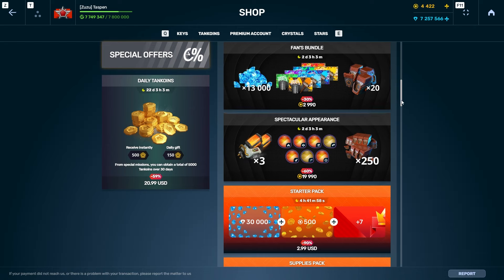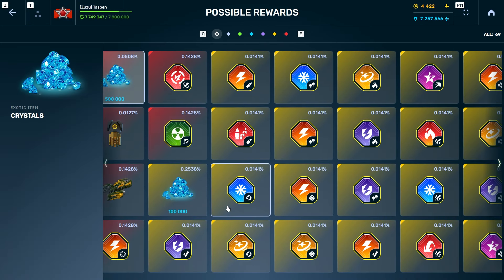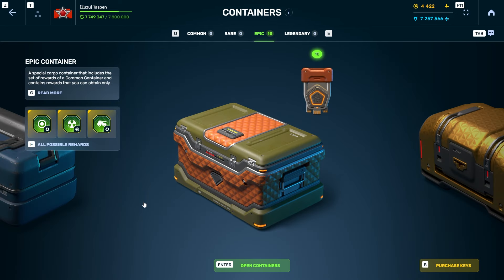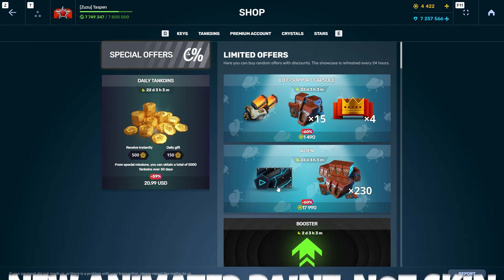I remember back in the day, the most expensive bundle you could get back in 2018–2019 was an XT bundle and you were guaranteed to get stuff from that. Now you just get containers and really crappy shot effects that no one cares about. And remember, containers — you're not even guaranteed stuff. It could take you 200 to 300 ultra containers to actually get one skin, whereas back in the day you could spend $100 and get a guaranteed one.